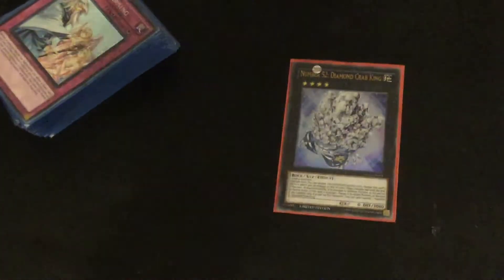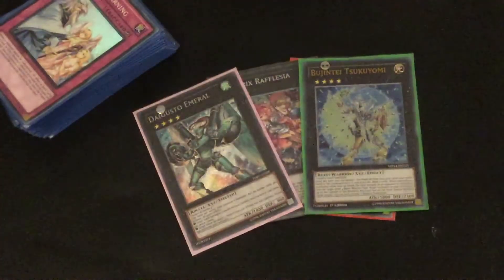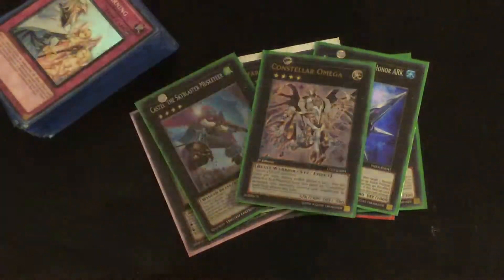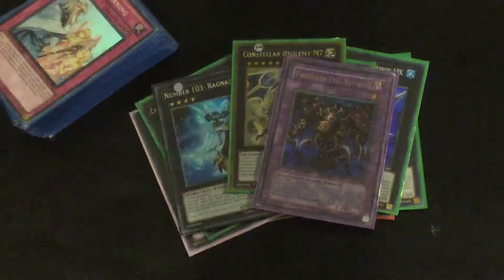This has got a higher amount of traps than a lot of people would run, but it's Watts, so it's kind of expected. Onto the Extra Deck, I have a Diamond Crab King, a Wrath, an Emerald, Tsukuyomi, Palladynamo, Castell, 101, Omega, Ragnar Zero, M7, Thousand Eyes Restrict.